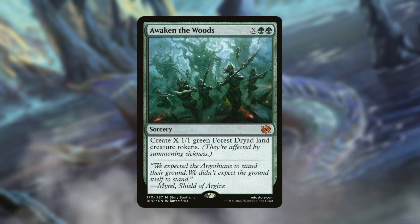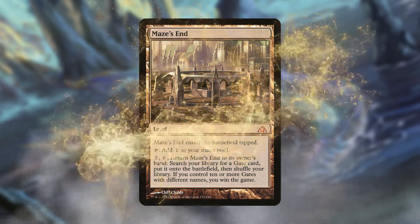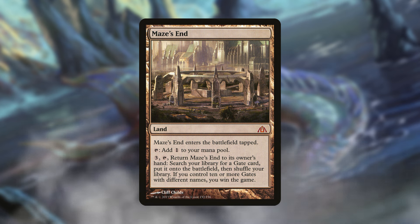For a fun win condition, Maze's End works great here — you can put as many gates on the battlefield as you can, and since they'll have everything counters they'll have every land type including gate. If you have ten or more gates with different names, you win the game, and that's pretty easy to achieve with the variety of lands you'll have on the battlefield.